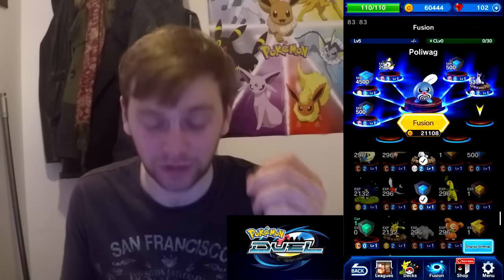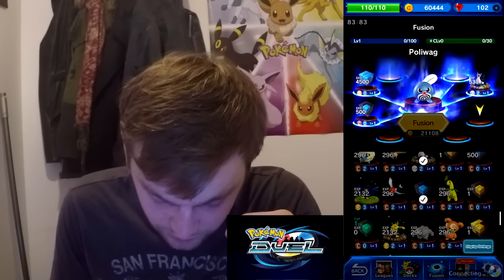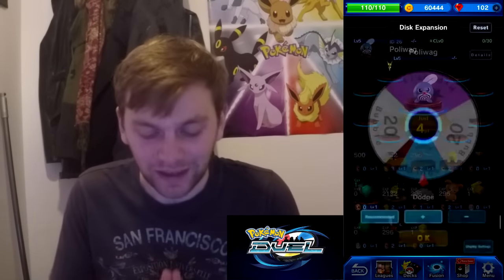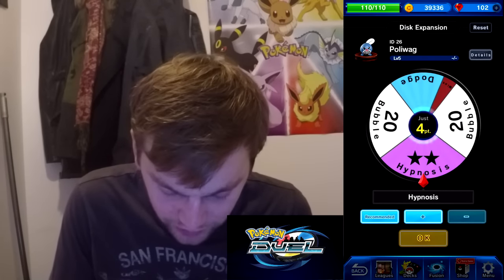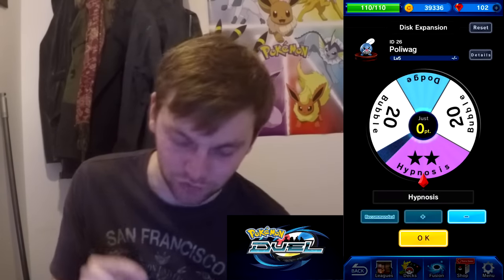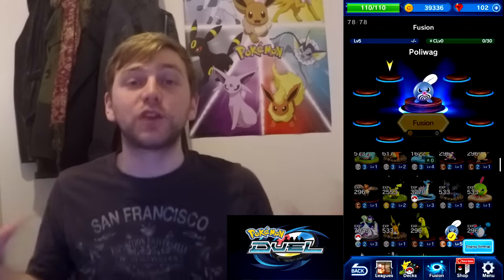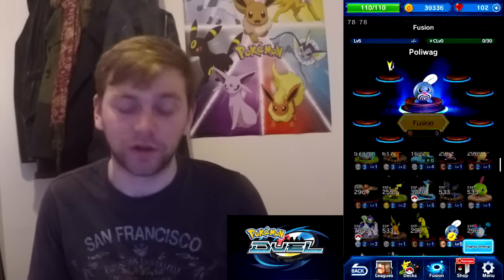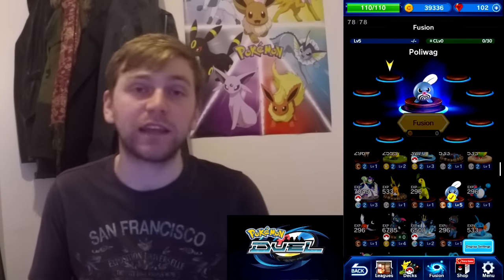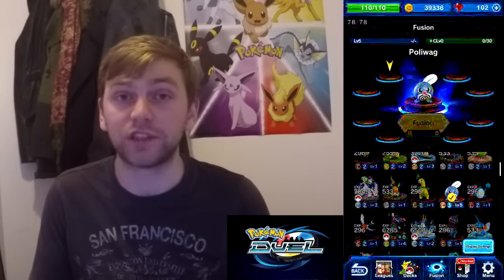So you hit Fusion — that's going to take 21,108 coins. Evolve it, it sacrifices all those cubes, they disappear, and it takes it straight up to level 5. At level 5, you can upgrade your disk and expand it. Poliwag is quite a good Pokemon because it has Hypnosis, and putting Pokemon to sleep is really good. So there we have a maxed out level 5 Pokemon. I can't give it any more experience — everything else is blanked out. All I can do now is upgrade the chain level of that Pokemon by using green cubes of common type or above, but you need 30 of them, so that's going to take a while.